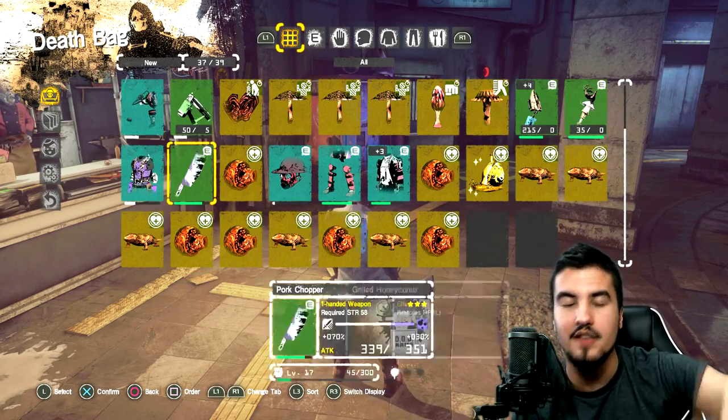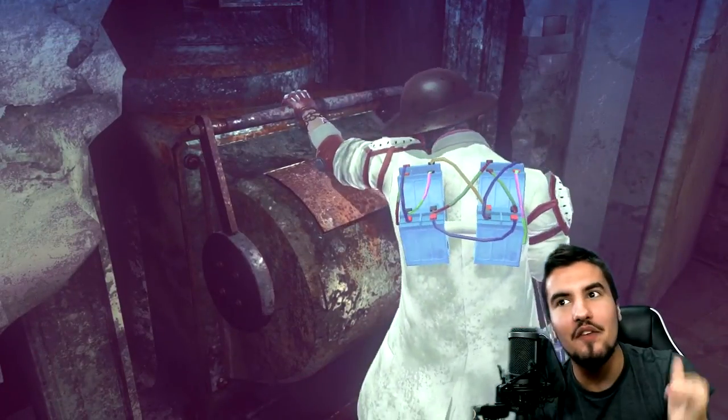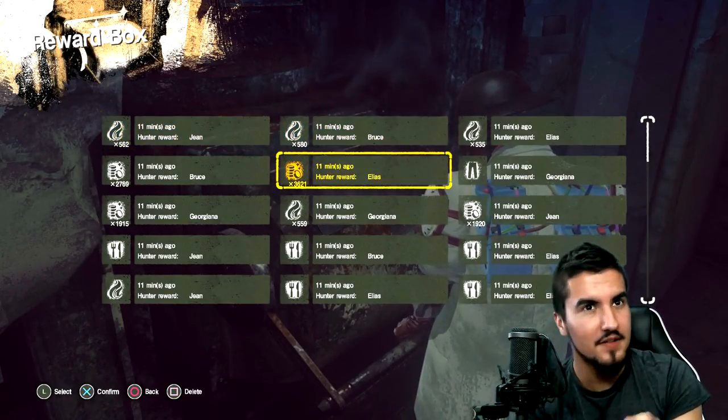First things first, you get pill bugs at stage 11. If you haven't beaten the first boss, get to level 11, which requires you to beat the first boss. Floor 11 is when you get access to these creatures, these monsters, whatever you want to call them.